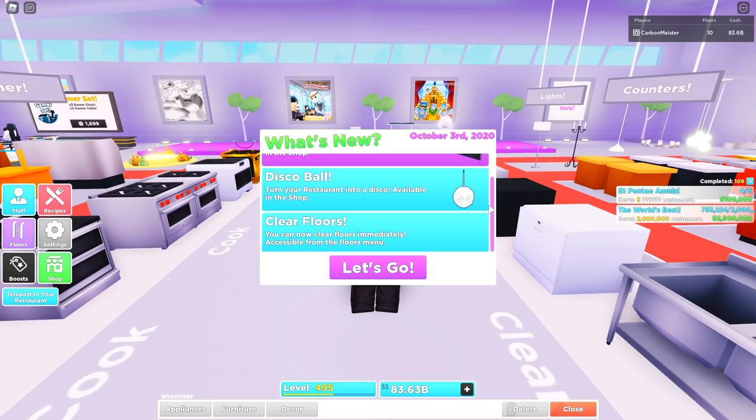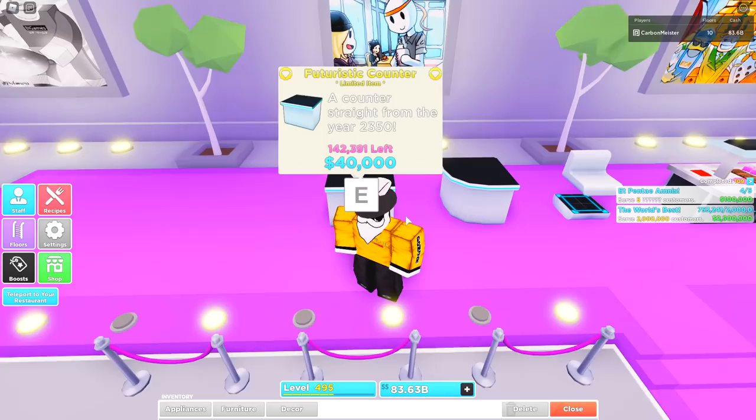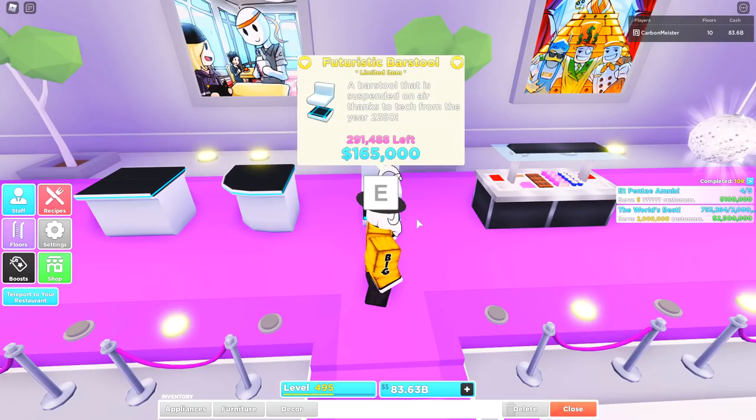You can now clear floors immediately, accessible from the floor menu. We have basically everything that leaked earlier in the week — all of the futuristic stuff as well as the dessert bar. The futuristic counter is 40,000 each, 140,000 in quantity. The corners are the same price and quantity, and then the bar stool — about 300,000 of those for 165,000 a piece, which is actually not too bad.